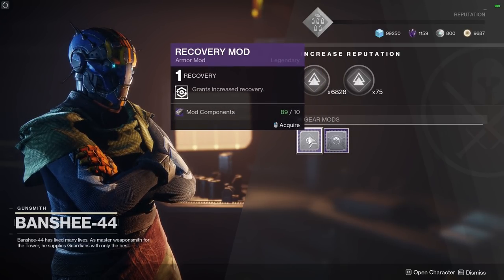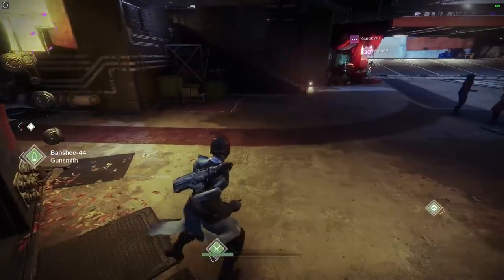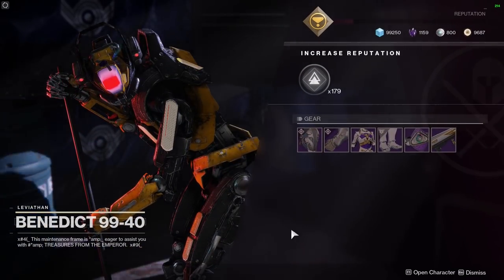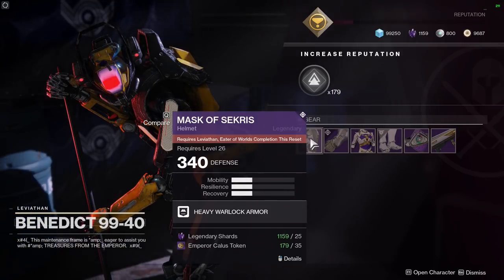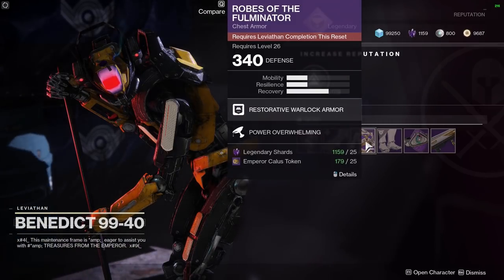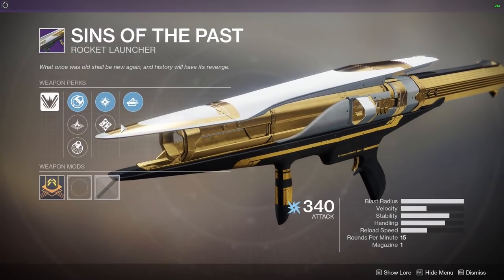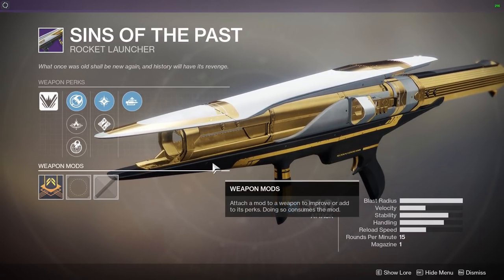The gunsmith doesn't appear to be selling much at this present time, so hopefully things will unfold. Benedict — there's the normal setup: Eater of Worlds helmet available once you complete Eater of Worlds, gauntlets for Eater of Worlds, the normal Moe's Leviathan chest piece, Spyrostar's boots, a prestige class item, and Sins of the Past rocket launcher. Those are all the same static rolls we're used to from Season 3, 2, and 1.